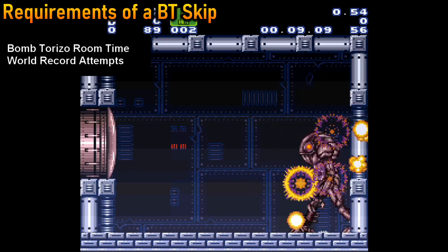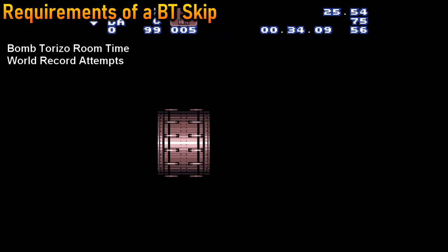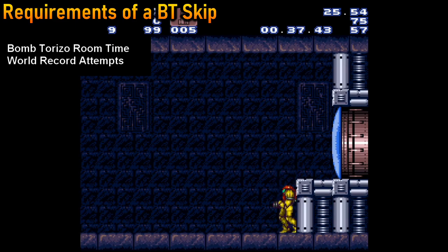In a real-time speedrun, there would be no way to tell which timer value you are getting on any particular attempt. So even if all the frame-perfect inputs could be done consistently, 50% of those otherwise perfect attempts would fail due to the coin flip alone.